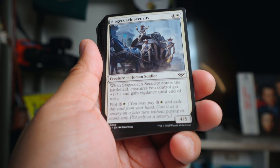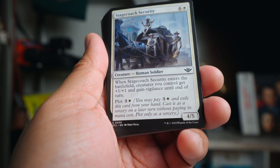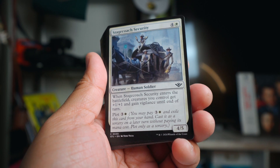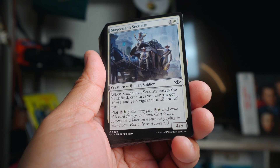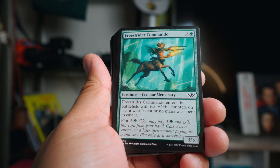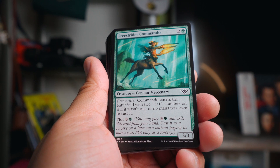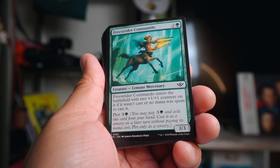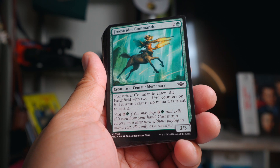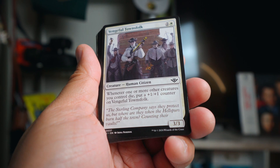Stagecoach Security was really nice - this was actually a finisher for me. When it ETBs, creatures get plus one plus one and vigilance until end of turn. You can also plot it for three and white. A couple times I played this just to end the game - I had enough creatures on board with the removal. I wish I had more green creatures but people were taking them. I got the Freestrider Commando - when you plot it and it comes in, it's a five-five; otherwise it's a three-three.